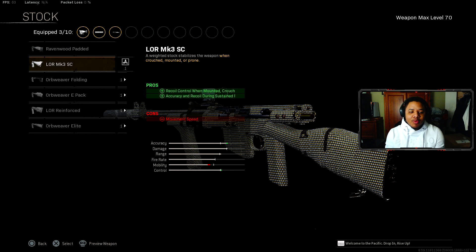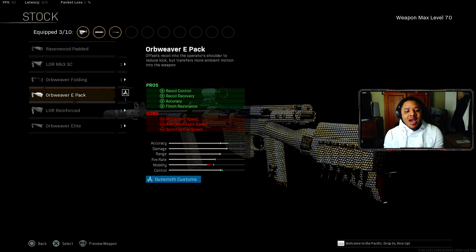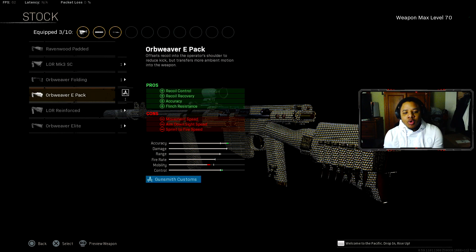For the stock, 100% we're recommending the E-Pack stock, which actually does help with your recoil control, recoil recovery, accuracy, and flinch resistance while taking shots. It doesn't matter which stock you prefer, but for me it really does help out with a lot of the recoil control.